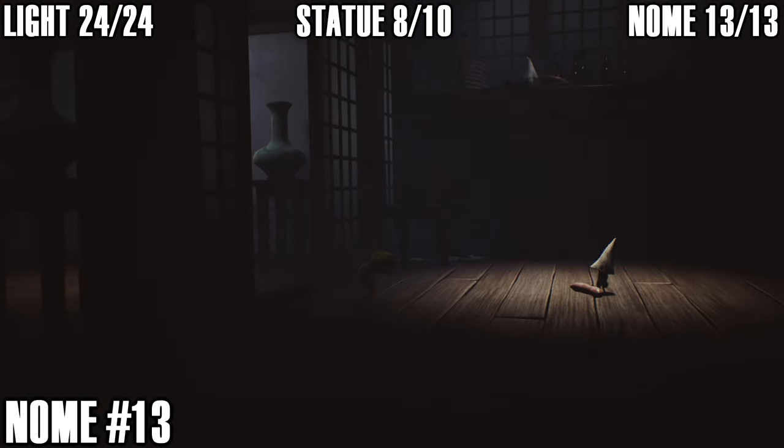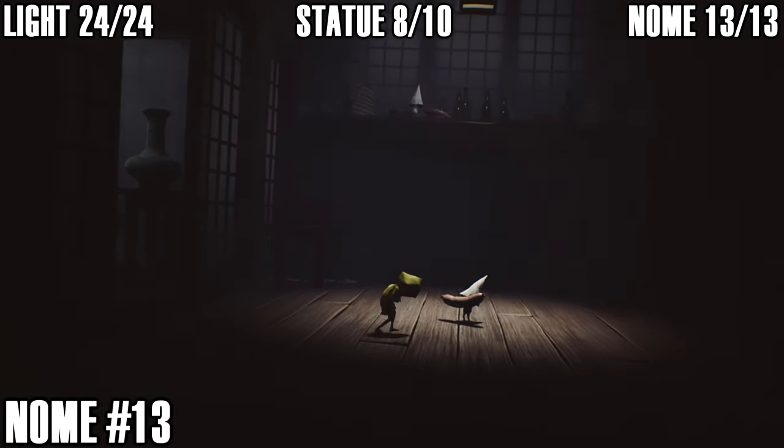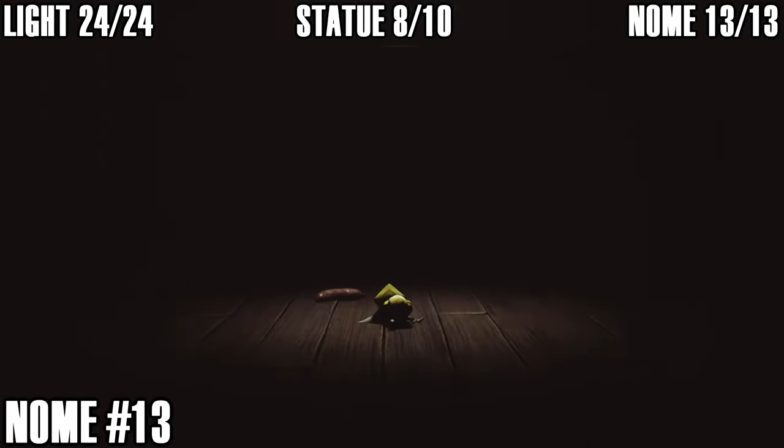Gnome number thirteen is the last gnome — this is the one that Six attacks near the end of the game, which is kind of savage. But that is gnome number thirteen.